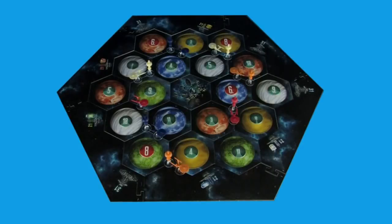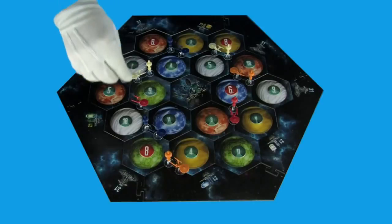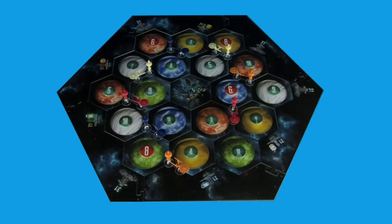Each player starts with two outposts and two starships on the board. For your first game, you can use the setup shown in the rulebook, or you can pick your own starting positions with a switchback start.